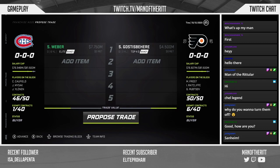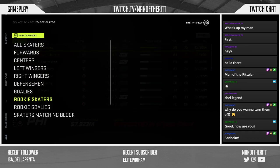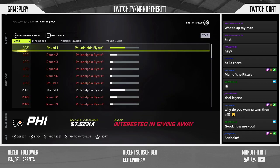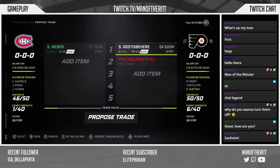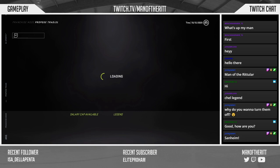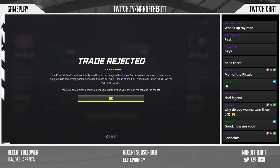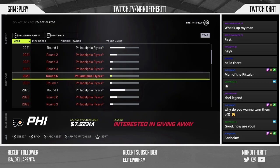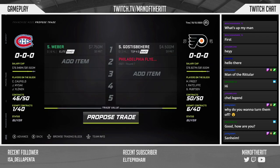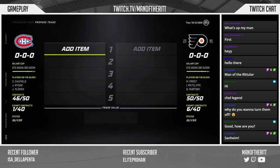I'll try one-for-one first — don't think that'll work. Maybe I'll add a high pick from them. Actually, let's try adding a fourth... trade rejected, too far off. Let me try a seventh instead. Trade accepted! The Weber contract has been exiled — no more.